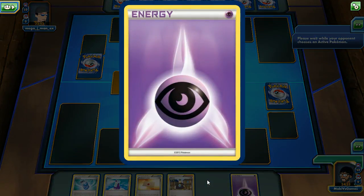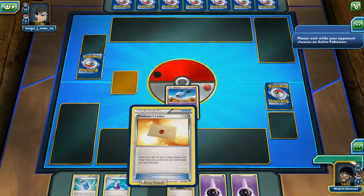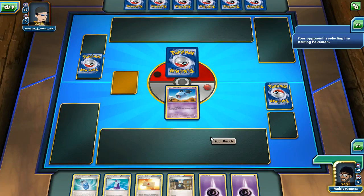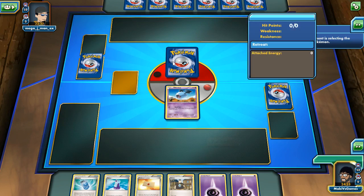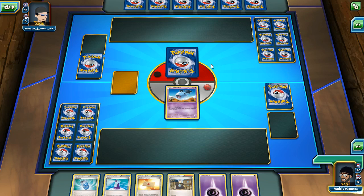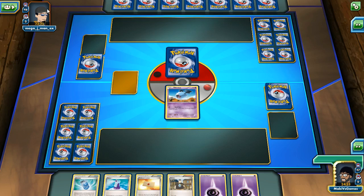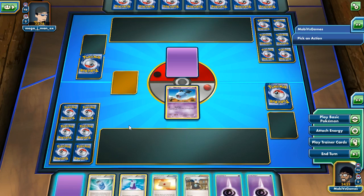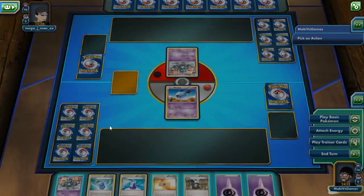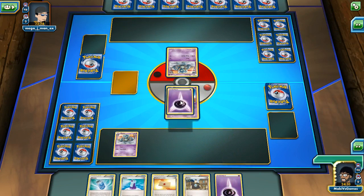So only one supporter per turn. I don't really need to use Professor's Letter — you can use as many items as you like. Oh no, he put a card down — I thought I was gonna win by opponent being inactive! Choose your Pokemon... I can't see what it is. He's still trying to figure out what's going on. Oh, it's Golett — a Pokemon I can put right away with Mega Punch. It's a pretty basic Pokemon.